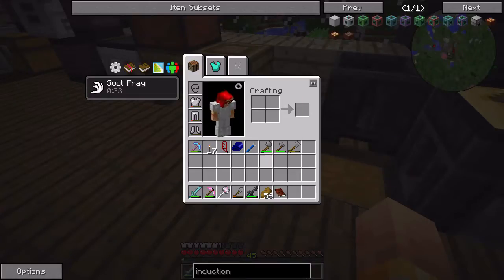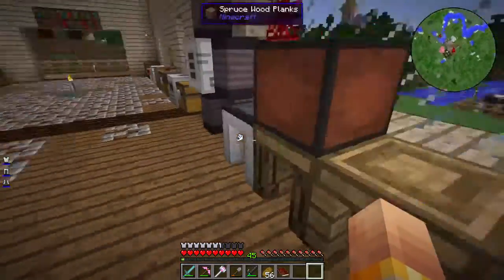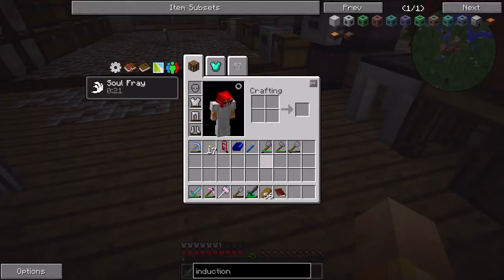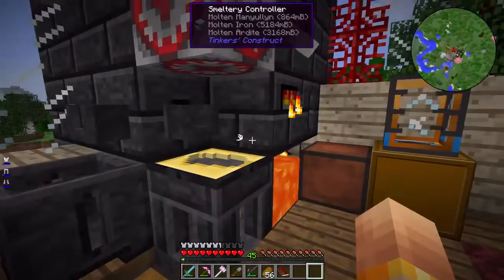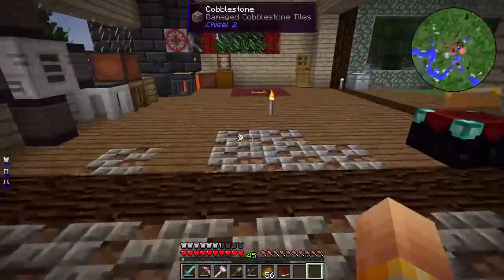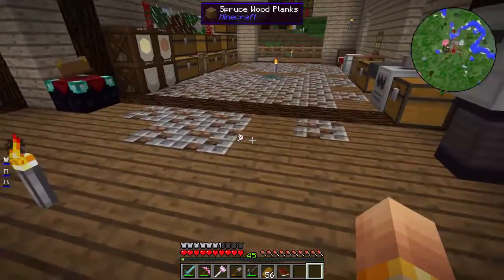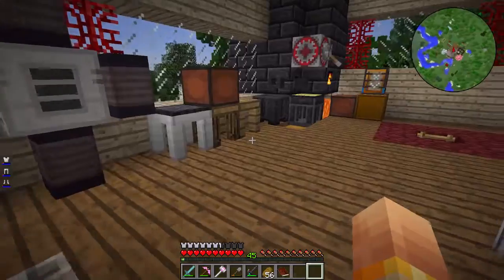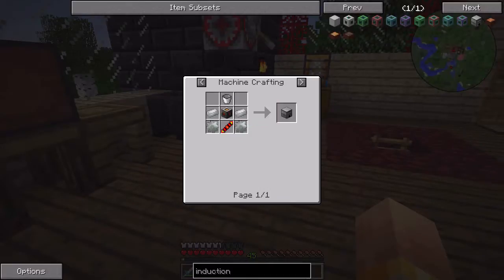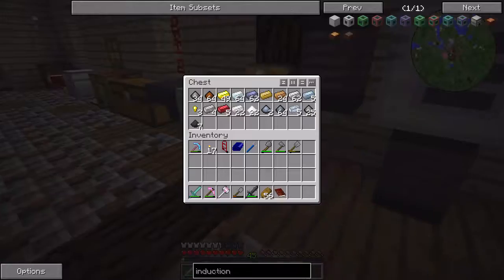There's a few things I want to do here. First we have to make the crossbow body, then we have to make the bolts. I did some reading and it was suggested that the best bolt is a manyullyn core with a steel outer layer. There are a few ways to make steel in this pack - long-term ways like a blast furnace - but there's a sneaky shortcut where you pop stuff into an induction smelter to get steel faster. To do that we need to make an induction smelter. We're going to need invar, and I was cooking some up in between episodes.